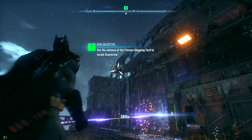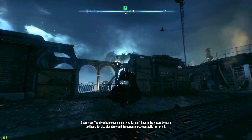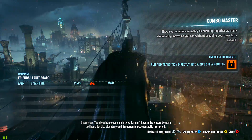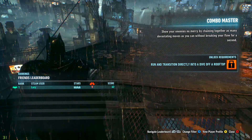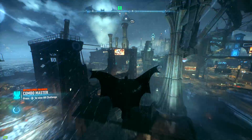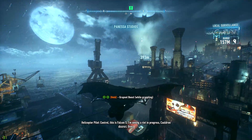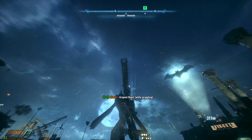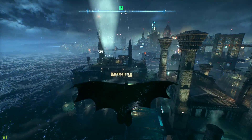So I just leave my car here. Alright, I guess — just leave the car here, I don't need it. But like all submerged forgotten fears, eventually I returned. Run and transition directly into a dive off a rooftop. There you go. Let's make our way to Falcone Shipping — it's called the Cauldron. So we can investigate Falcone Shipping. Oh there's an interrogation guy out here — get his ass. Oh he's running away.